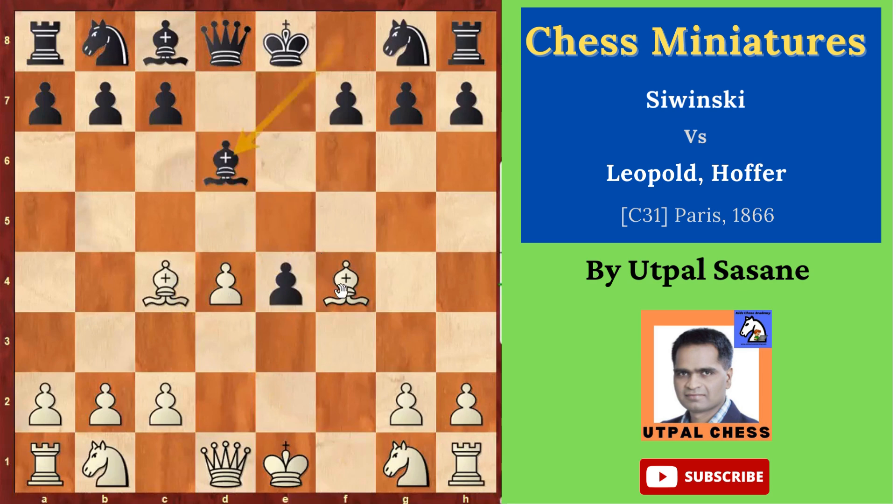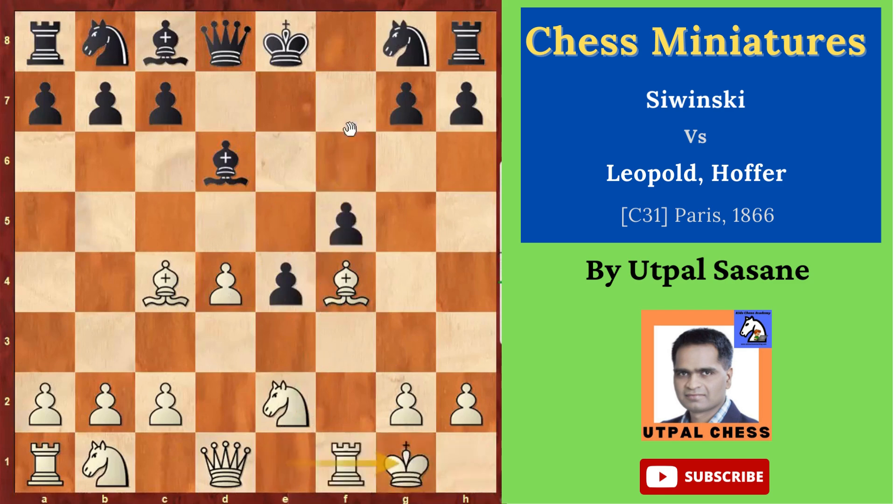Bishop d6 — black would like to exchange a few pieces. Knight e2, white is saying you can take it, I'll take it with the knight, so my knight will come forward. Now f5, giving support, but he's opening his king as well. White castles, knight f6, stopping queen h5 maybe. Knight g3, getting more pieces ahead.